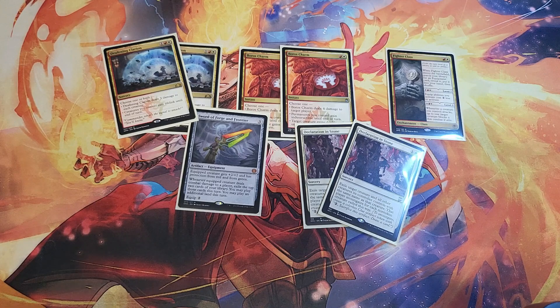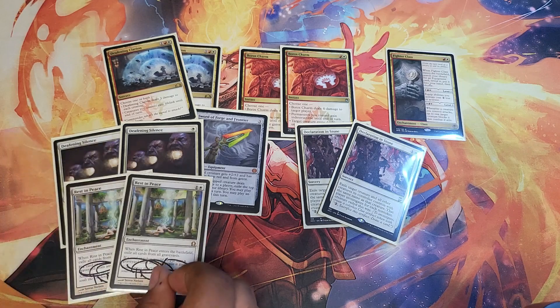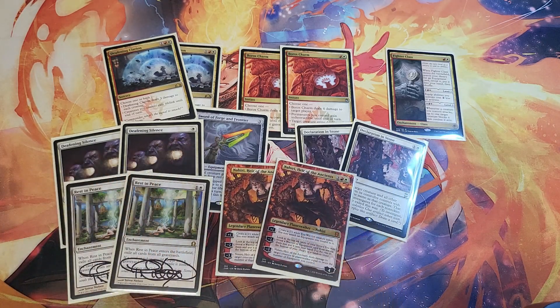Two copies of Deafening Silence — Phoenix can no longer do anything, which is great. I really hate that deck. And two copies of Rest in Peace, also for Phoenix. Two copies of Nahiri, Heir of the Ancients is very good for grinder games — though you really want to avoid grinder games and just get faster. If you can't, her plus-one will always make a threat that has to be answered, and she can find a hammer or even shock or lightning bolt something.